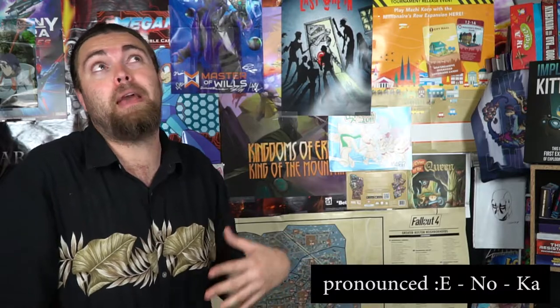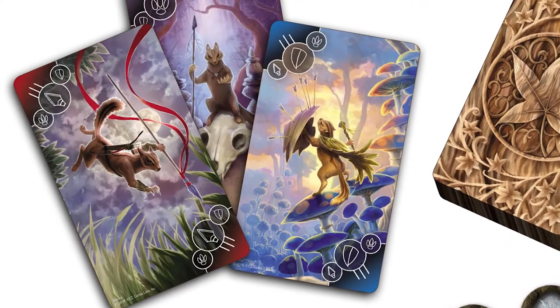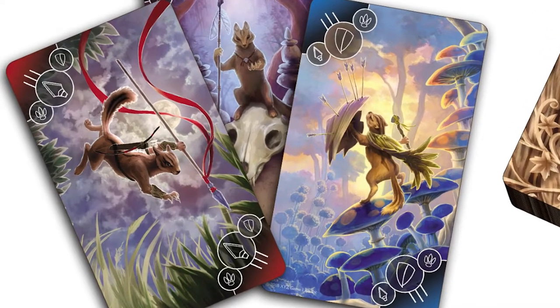In the game you're going to be a spirit of nature, clashing against each other to be named nature's emissary. You'll use three different types of cards — you can attack, defend, or taunt — and it has a rock-paper-scissors element where you place cards down. Each card has its own strength value of one, two, or three, and there's a drafting mechanism depending on whether you're playing 2v2, 1v1, or multiplayer mode.